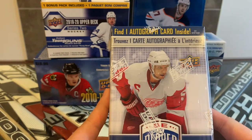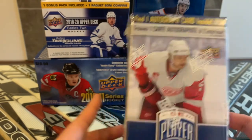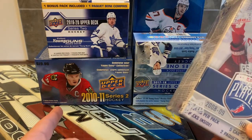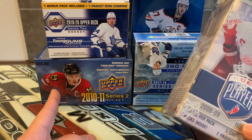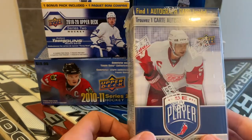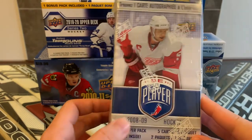I thought this was a really cool retro product. A lot of the older products are pretty cool. If you haven't checked out my most recent video, we opened a 2010-2011 Series 2 hockey blaster box hunting for the Tyler Seguin Young Guns — and believe it or not, his Young Guns was over a decade ago.